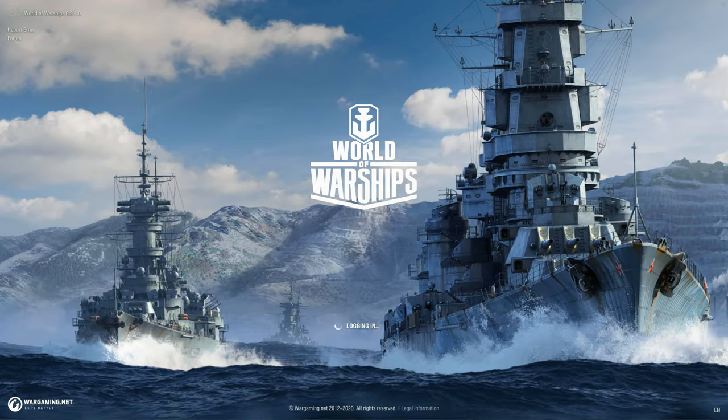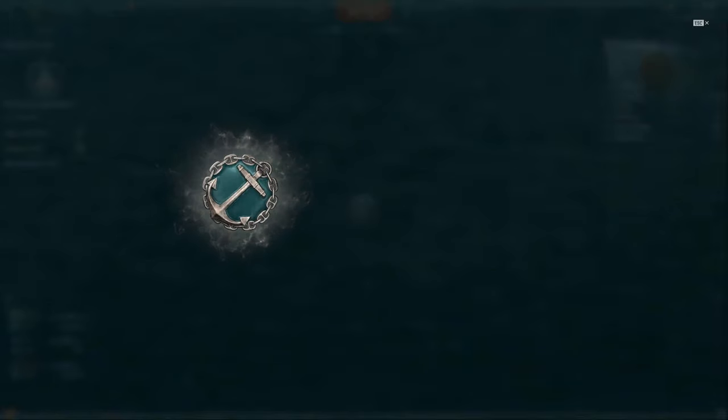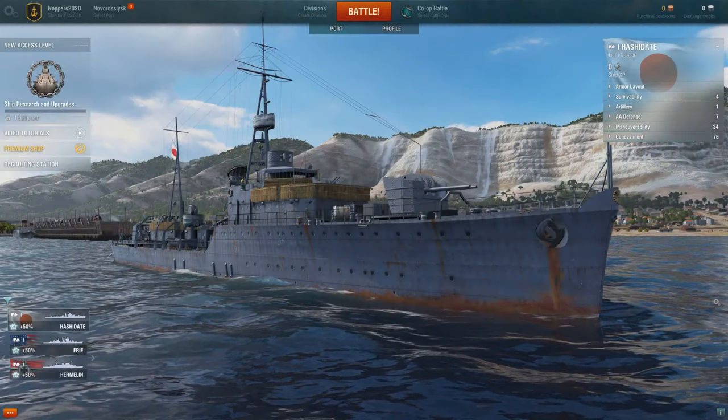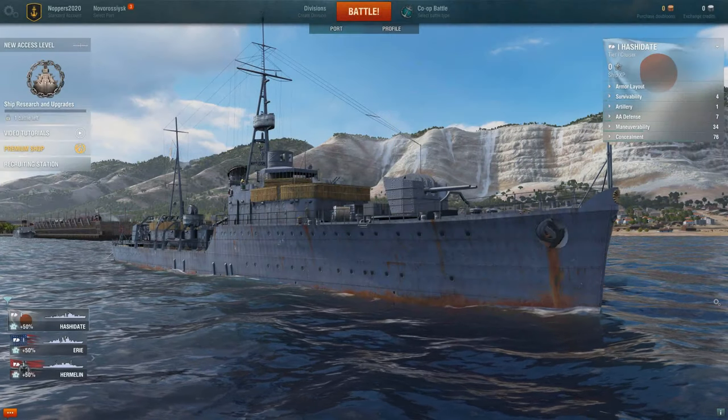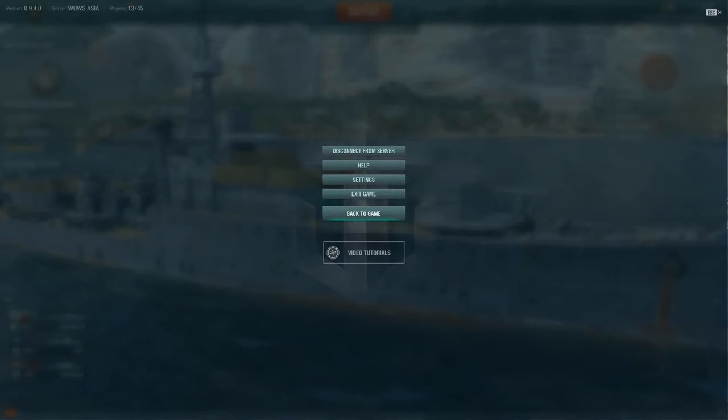Arriving first time you'll get a welcome: 'Welcome Captain. Familiarize yourself with World of Warships by battling against bots. To unlock the next access level, play one battle.' Thanks, I'll get to that. But first I'm going to open the game settings menu via the cogs in the top left of the port screen.